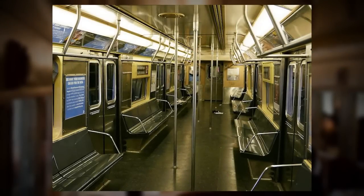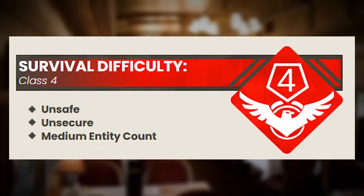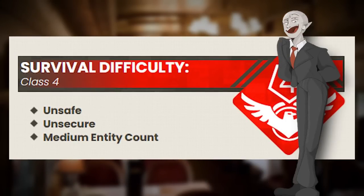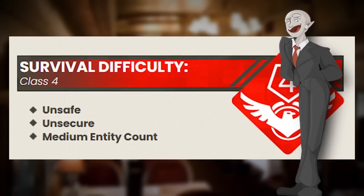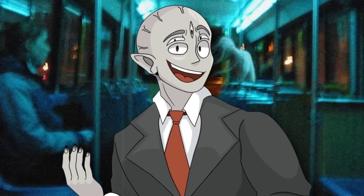Level 61 of the backrooms has been given the totally comforting classification of a class 4 difficulty, which means the level is unsafe, unsecure, and explained. There's also a medium entity count, which I'll go into depth about in the entity section, so just wait for that.